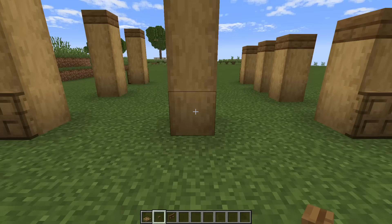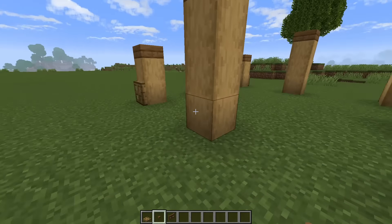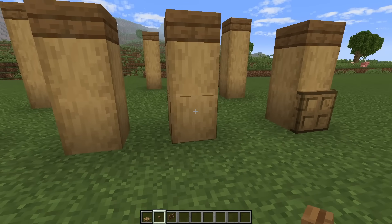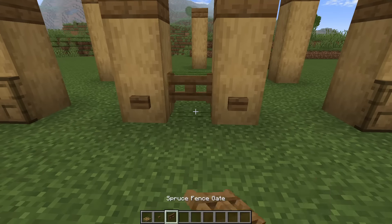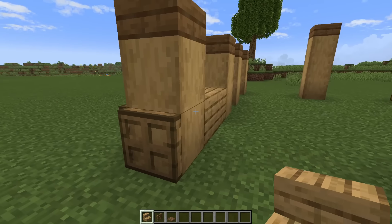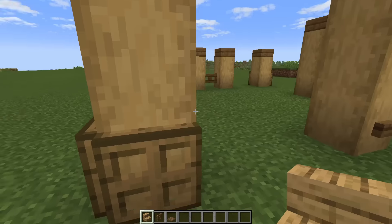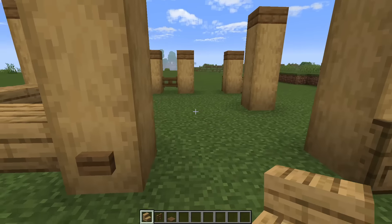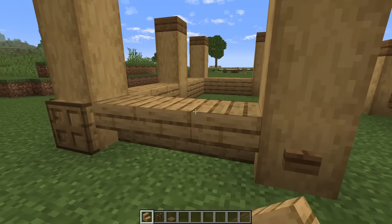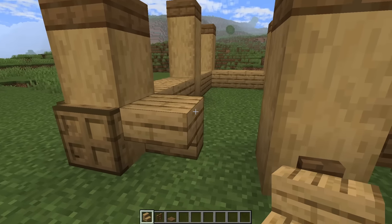Then we can grab some spruce buttons, and on these middle logs right here, we're going to go ahead and place one of those on all of the outside blocks for the back three, and the two at the front we just want to place them here and here with our spruce fence gate in the middle. Next up we'll just grab some oak stairs, and we're going to place all of these upside down on the bottom layer going all the way around, essentially connecting each log to another with these upside down stairs, making sure they all are upside down.